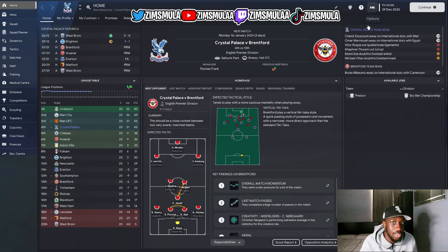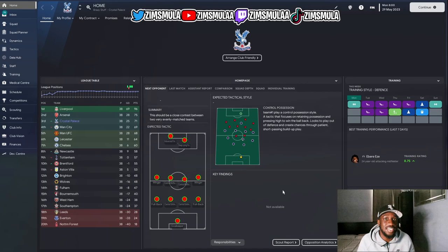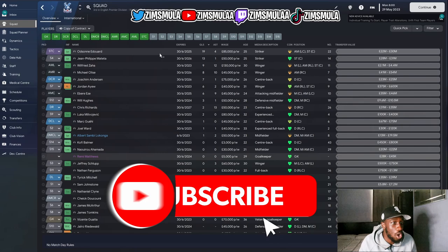What I've done is simulated a full season with Crystal Palace without any signings. Here we are — this is the Crystal Palace simulated version. This is the first season with no signings whatsoever, and Crystal Palace have actually finished in third place with 71 points.